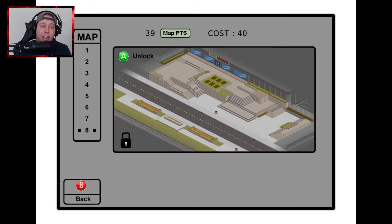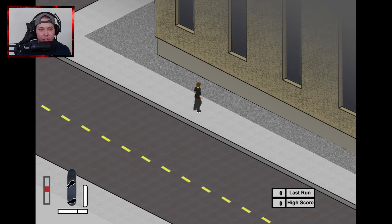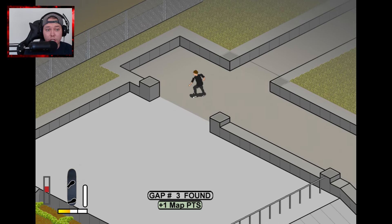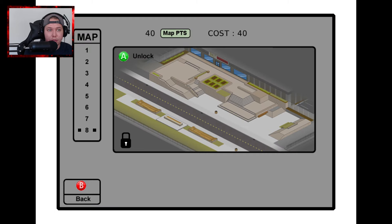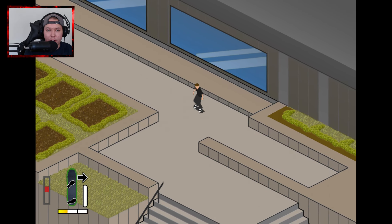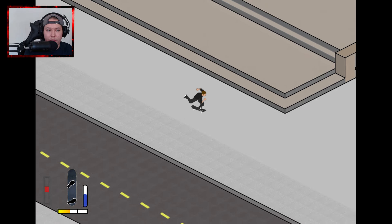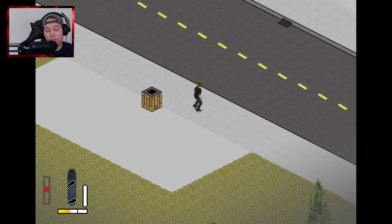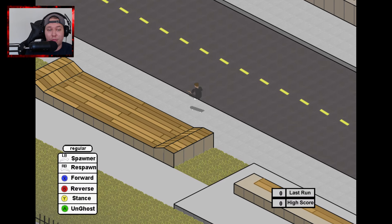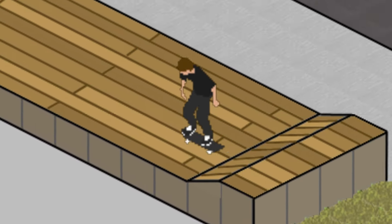You just gotta find more gaps and complete more things to get map points, and once you have enough map points you can buy new maps. I need one map point to get map number eight — that was a gap! Now we can actually afford the very last map — just unlock it. New map! I think I once completed this game fully but it's been a while. This map looks kind of crazy, kind of reminds me of a fingerboard park. There we go — until the next video here on the channel, have it good and peace out.